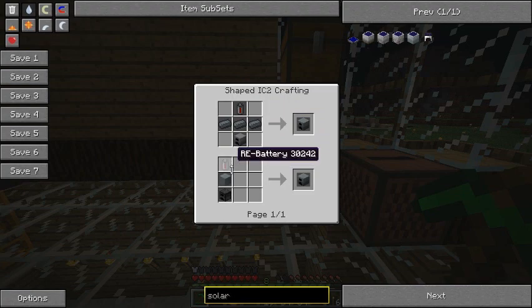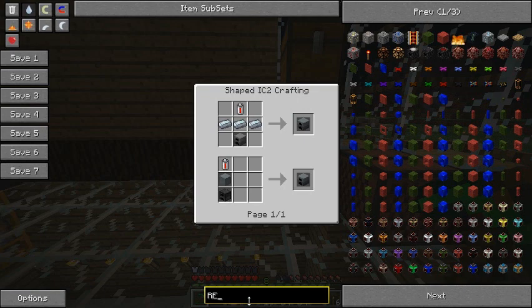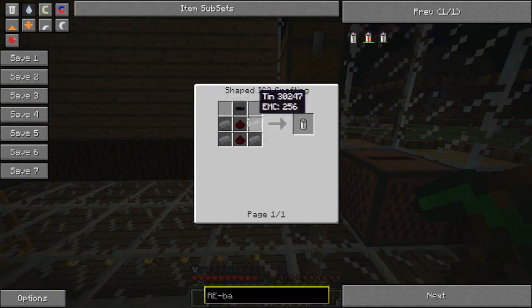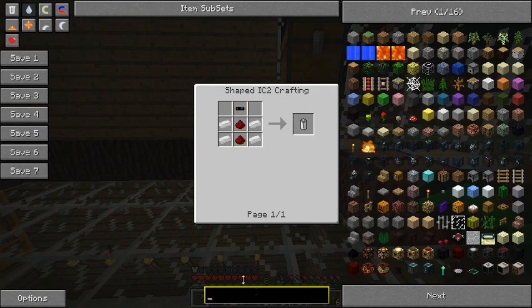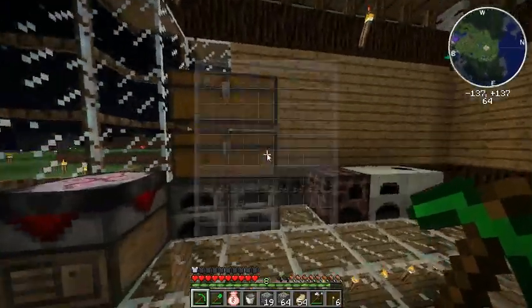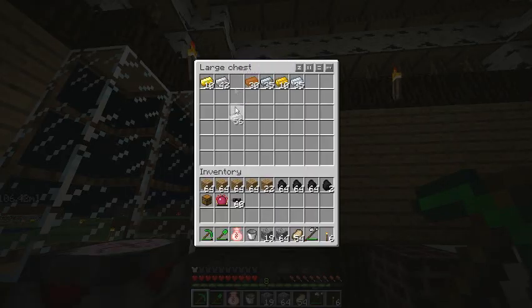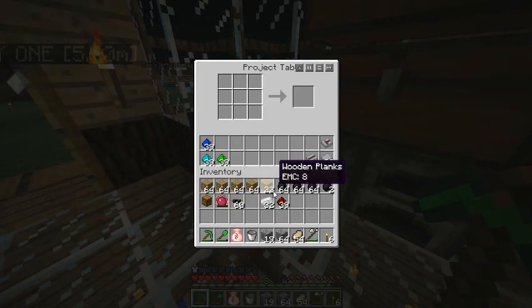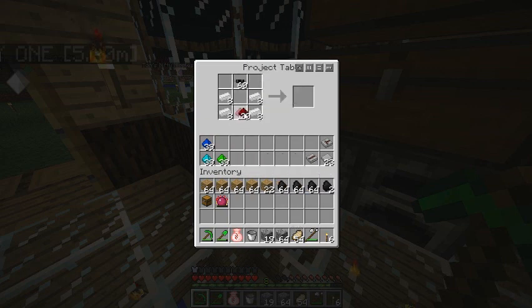We need eight RE batteries. We'll need some redstone and we have our copper cables. Boom — eight RE batteries. Now for our coal dust we need a macerator. To make a macerator we need four pieces of flint, four stone, and a machine block. The macerator recipe uses cobblestone, not stone — that's good because we're low on stone.